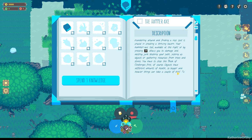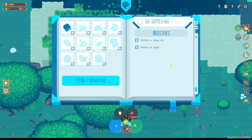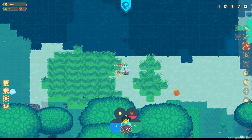The hammer axe. Wandering around and finding a nice spot is crucial in creating a thriving tavern. Your hammer axe tool, available at the right or by pressing 3, allows you to damage and destroy junk blocking your path, pick up objects, or gather resources from trees and stones. You have to close the book of challenges first. Objects have different amounts of health, so bigger and heavier things can take a couple of hits. To speed your chopping and smashing, you can hold the mouse button until a charge appears — a heavy hit is much stronger and gives the same amount of resources but costs more stamina. So basically doing heavy hits is faster. We're actually tasked with doing this — let's get our hammer axe. Let's grab this. There we go — we did our four hits for those guys.